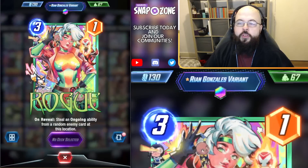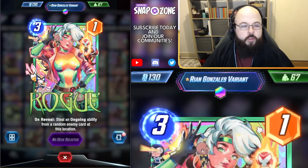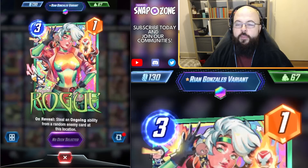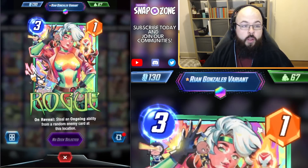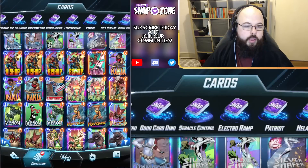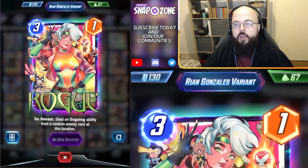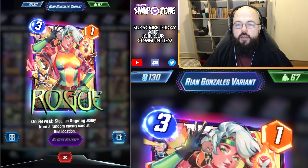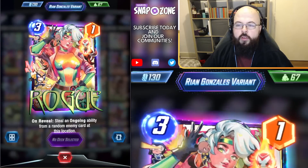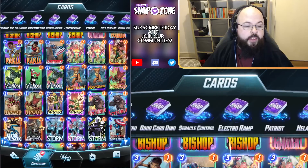Moving on to my actual favourite variant — a lot of people that tune into the stream on a very regular basis know that this one is just my favourite out of everything that I own. The Rianne Gazales variant of Rogue. I just love watercolour — I think watercolour looks so stunning. I've recently split this. It was actually a card I didn't split for ages because I loved the orange border on the unsplit version. The green works quite well on the split version because there's so much green in her card art. Looking at the unsplit version, I love the background colours and just how stunning it is colour-wise. I think the art's incredible.